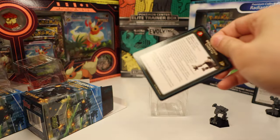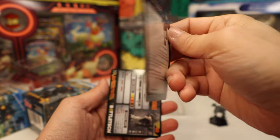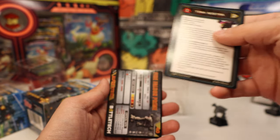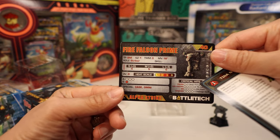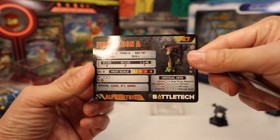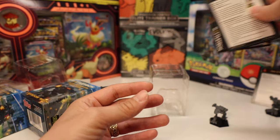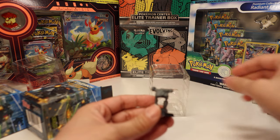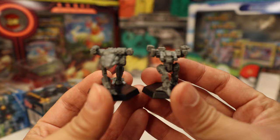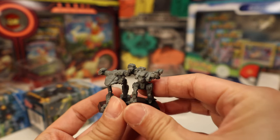It looks like we have some sort of character sheets with special abilities, one on each side. And we got our Alpha Strike card for playing Alpha Strike. That's all we got today. I like that very much. I might open more — that was kind of fun. Alright, I'll catch y'all later. Bye.